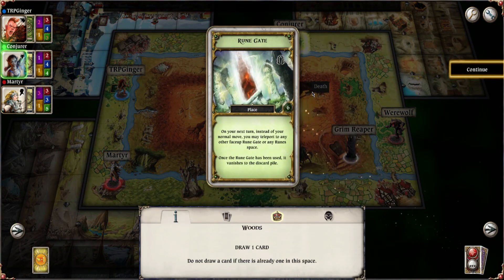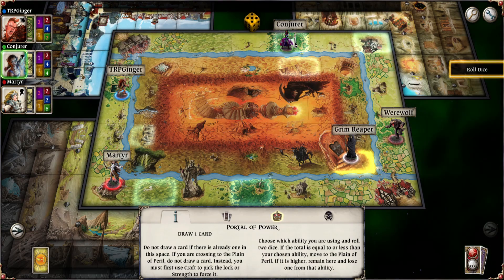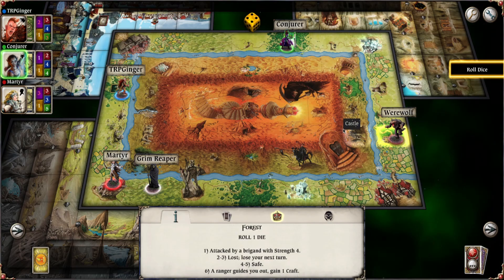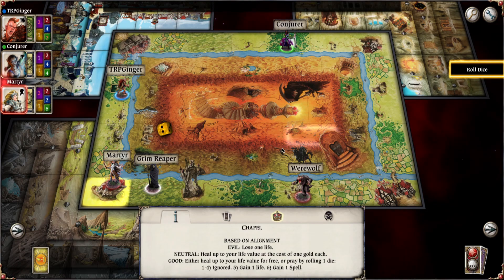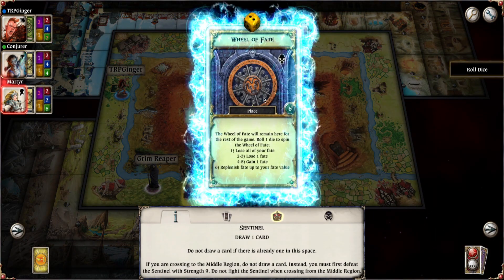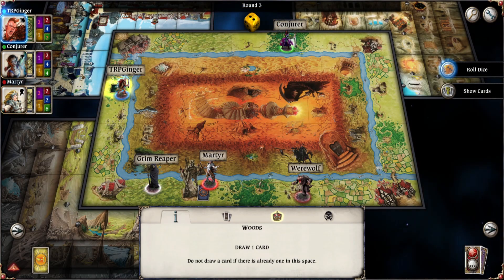Drawing an adventure card — a rune gate. Nice. There are runes over there too, so we now have a teleport to the runes, which means we can bypass the sentinel. Then she's moving the reaper and the werewolf. We've got a werewolf with a graveyard — how original. Martyr's moving over to the sentinel, wheel of fate. Lose one fate, now she's even with me.